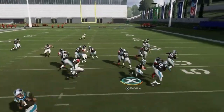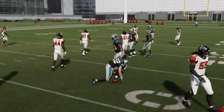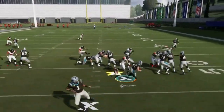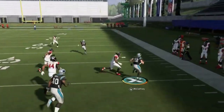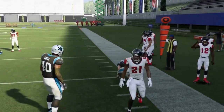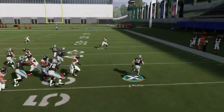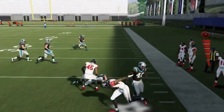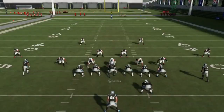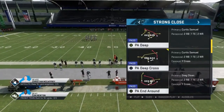Next up we got the Halfback Off Tackle. This play feels like a stretch and a lot of times you can really take it inside or outside — it kind of curves you towards the inside but you can take it however you want. This is one of the first plays I've ever put out on this channel. Just taking a wide angle — that's that simple. It's a really consistent run play.